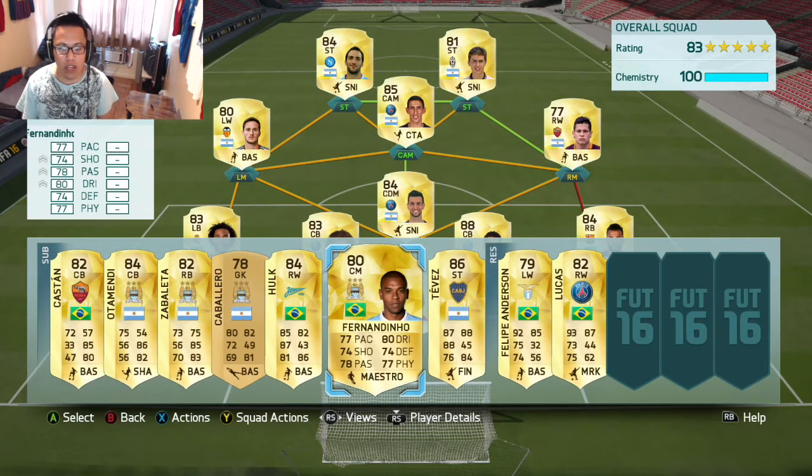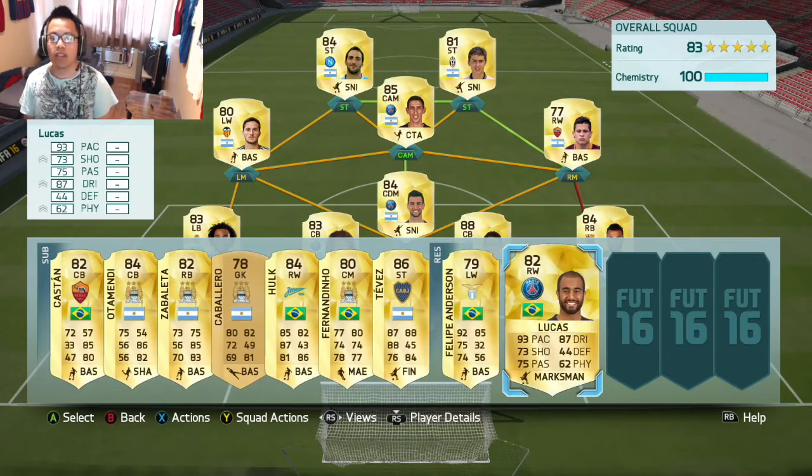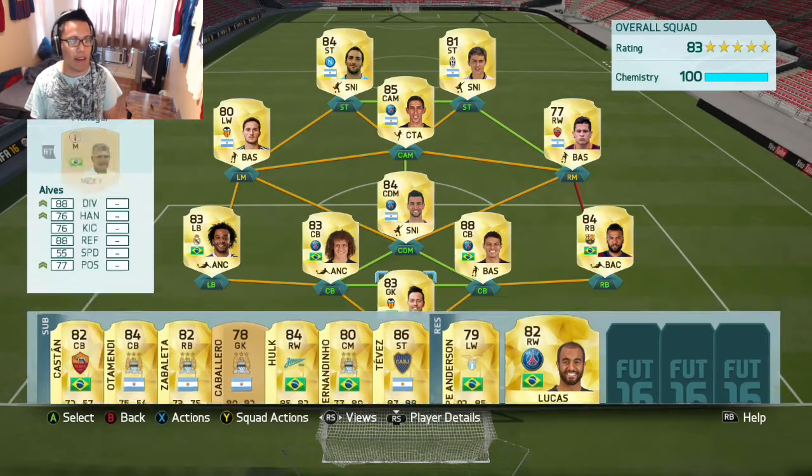I also have Fernandinho with Tevez, Philippe Anderson — another good Brazilian winger — and then Lucas Mora. That covers the other lineup I had as well.